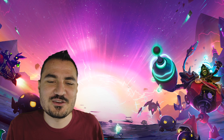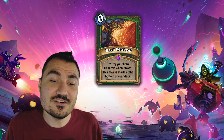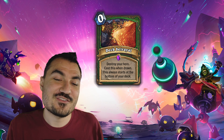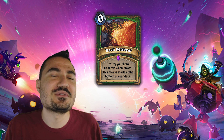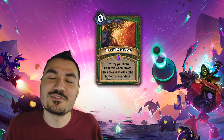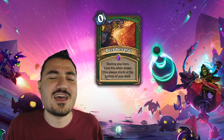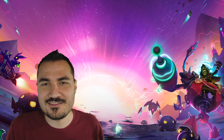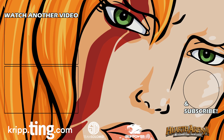I wanted to end this video with Deck Betrayal — it's a zero-mana hunter spell, but it's not exactly a playable card. It destroys your hero. You cast this when it's drawn, and it always starts at the bottom of your deck. It's just a hilariously themed card, and I wouldn't put it past Blizzard to actually include a card like this. Mildruids have been rather powerful and popular lately, and Blizzard really likes to get those hilarious, extreme, single counter cards in there. An epic card rarity? Definitely Blizzard style on that one. Hope you guys enjoyed this batch of cards — let me know what you think, let me know if you want more, and I'll see you guys next time.